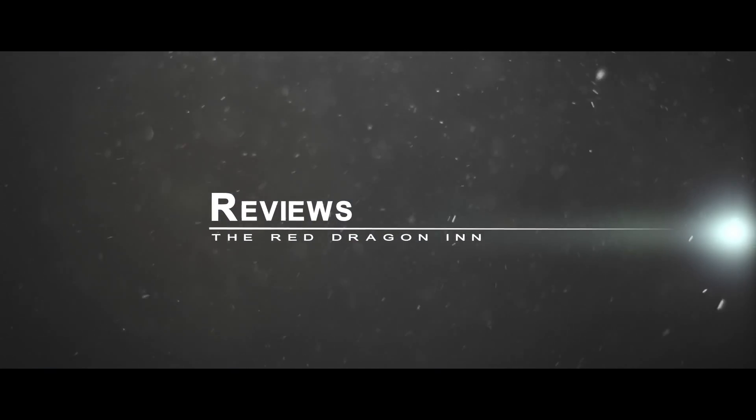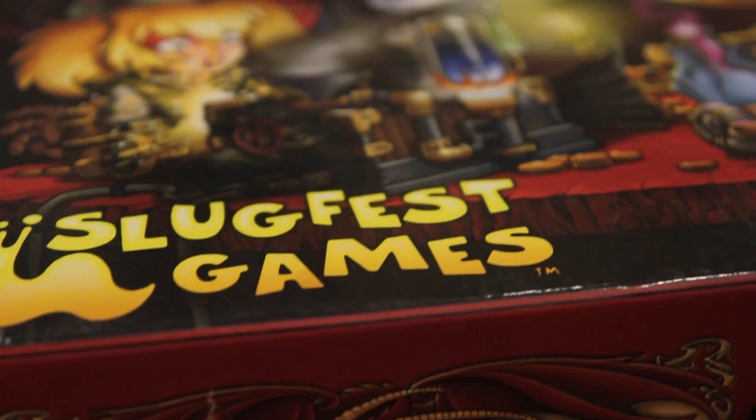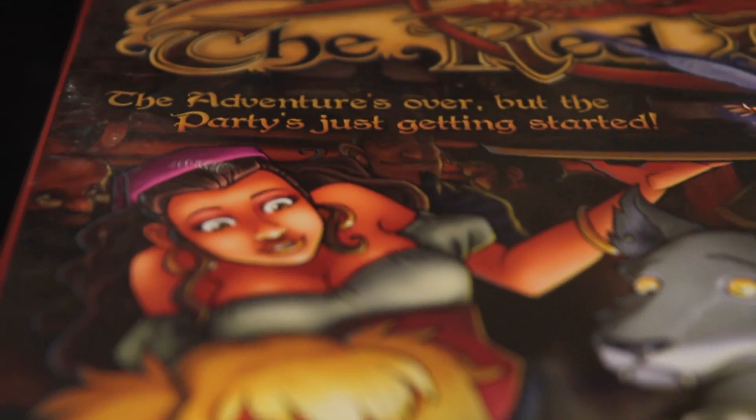The Red Dragon Inn is a competitive fantasy drinking and backstabbing game for two to four players. Each player takes on the role of a fantasy adventurer recently returned from conquest, sitting around their favorite tavern, taking a load off, drinking and gambling, and relaxing to pass the time. The winner is the last player to end their evening of merriment not dead, broke, or passed out from drinking too much.